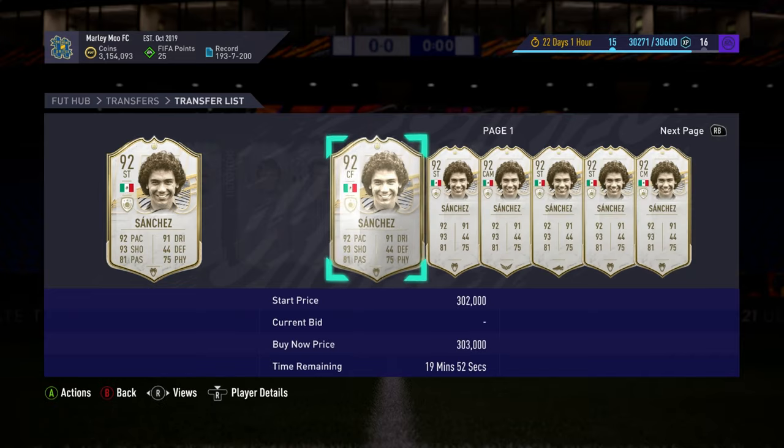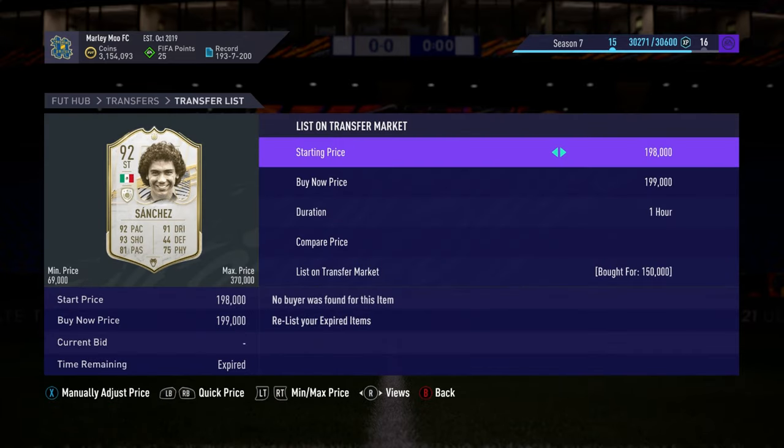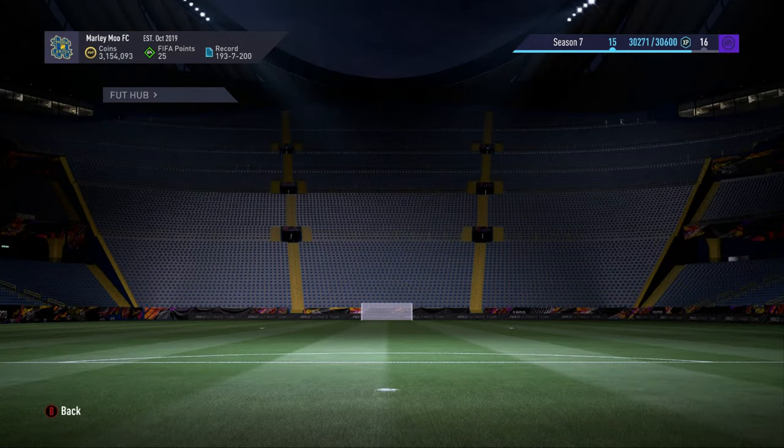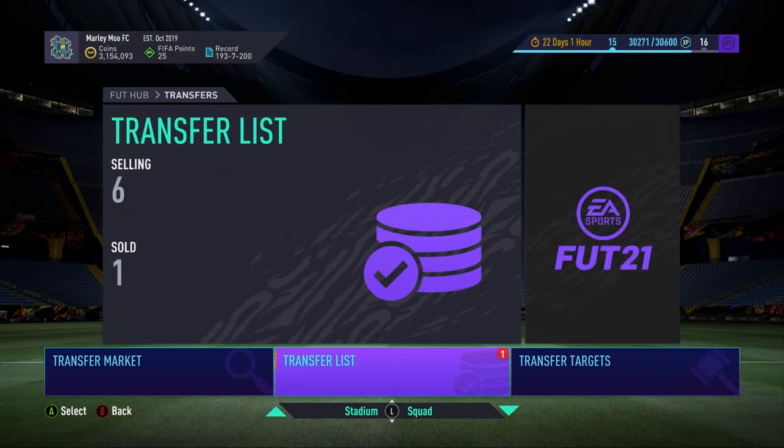This one is pretty high at 889 and 875, so I'm going to make a nice little profit. This Sanchez at 150 — he's dropped a little bit, I listed him a bit high because there were no real comparable deals up. But that is the method I use all the time with consistent icon trading. Any questions, please let me know and ask — I'll answer anything you need. Thanks for watching and I'll see you next time.